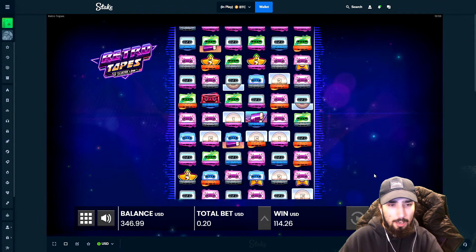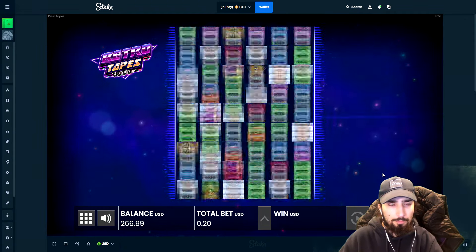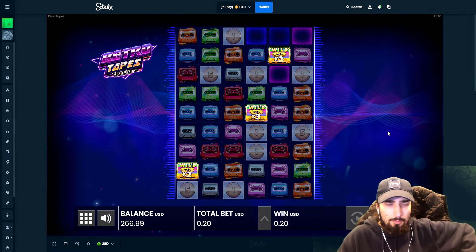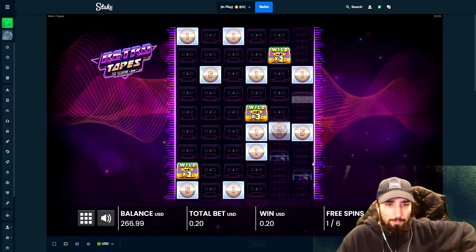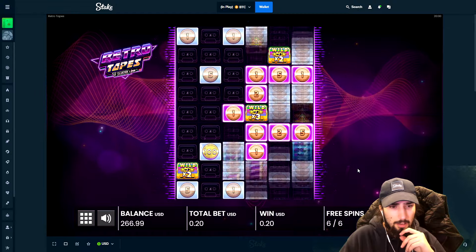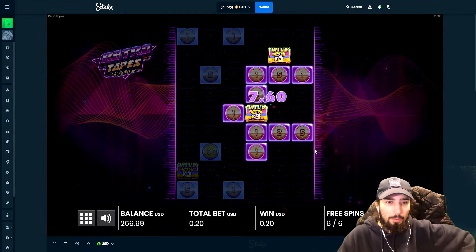Gotta go again. That was really good — 100x with 4 wilds, the multis are building. I'm just going to fill the blue. I only got 6x. I can't connect those two. Connect something to it. 100x — do we just connect to it? One and over, dude.